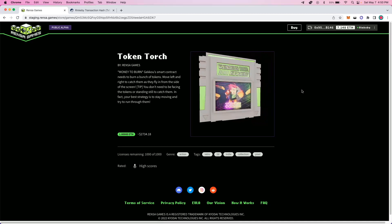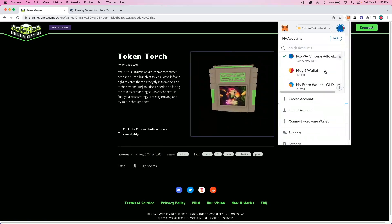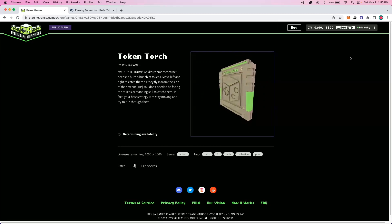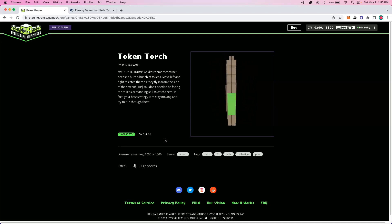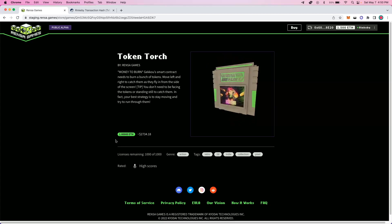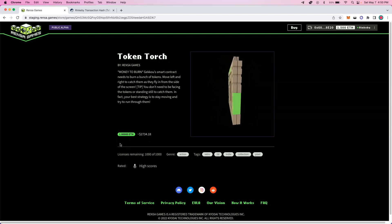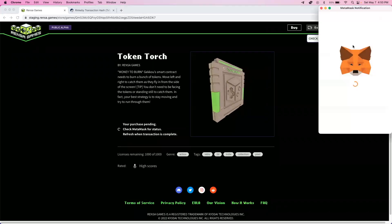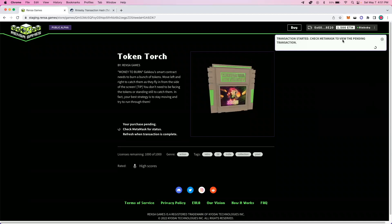I will quickly go ahead and switch wallets and start the purchase part of this flow. Now that I've reconnected, you'll be able to see that Rents a Games checks to see if my wallet already holds a game license token for this game, which it does not. As such, I'll see the price of the game available in ETH as well as its USD equivalent, and I'll be able to go ahead and buy that game. I'll click the button and our EULA will pop up, I'll scroll down and accept that, and that will initiate another MetaMask transaction for the actual purchase of the game license token for Token Torch. I'll click confirm, and that transaction will kick off.